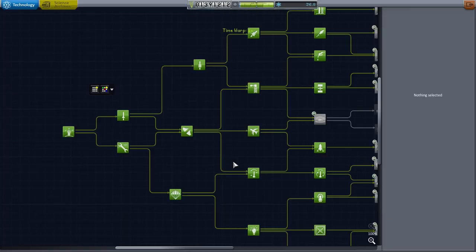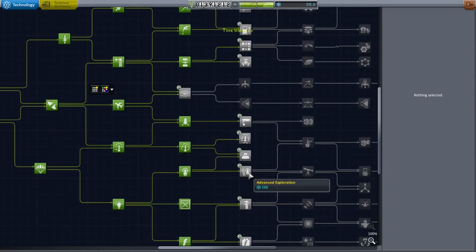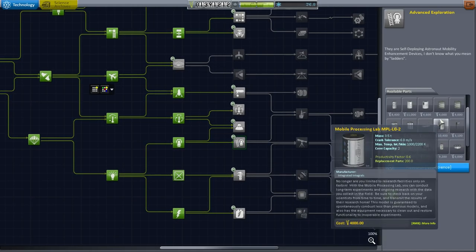Do we have a science lab? Science lab — mobile processing lab is here. I think that's the science lab they mean, the mobile processing lab, right? Wouldn't make any sense otherwise. So we'll need to unlock the R&D building. Well, that's affordable — let's unlock it. But now we need more science so that we can unlock that. 130 science.